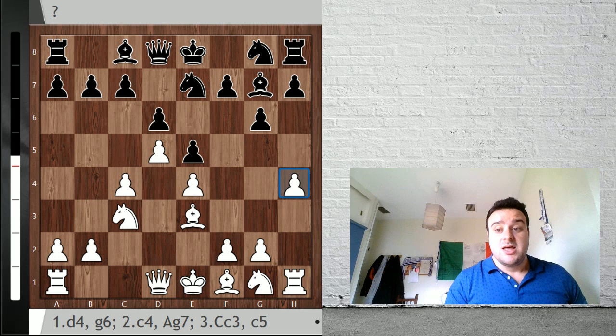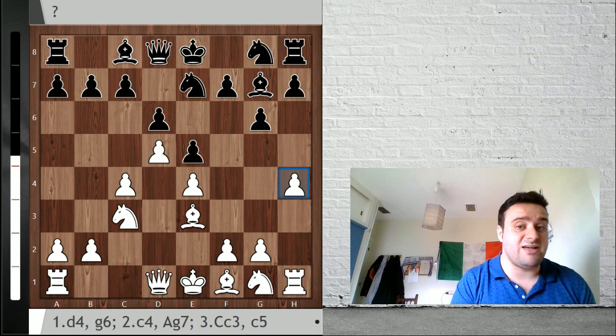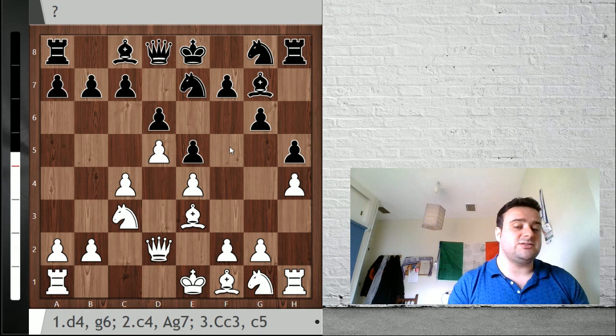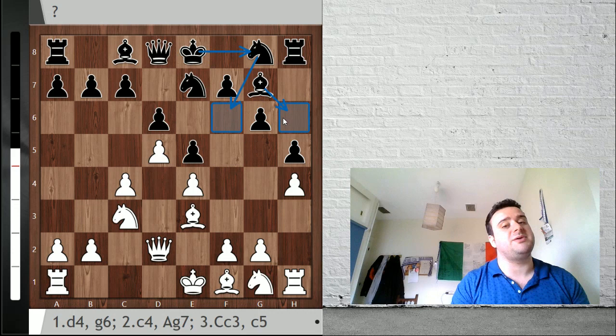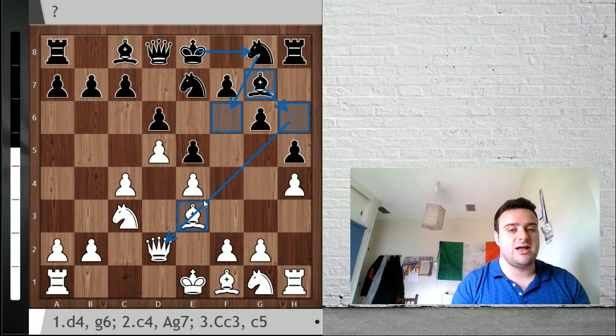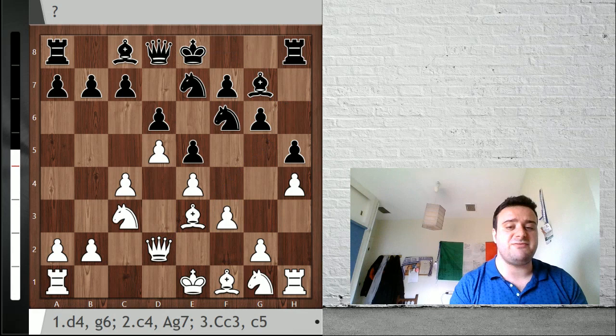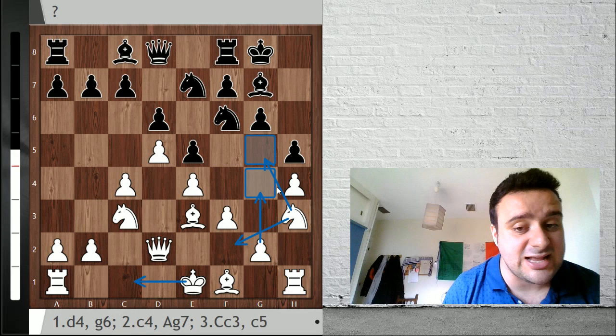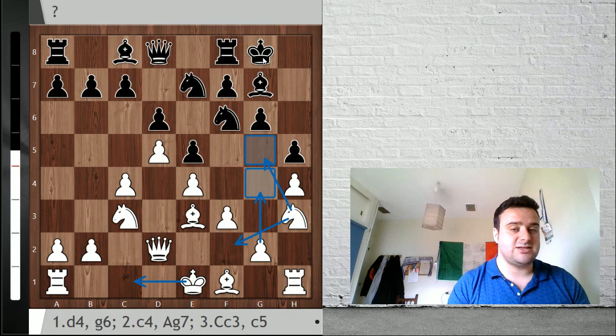Black has two options: he can do something against h5 or he can just continue with his plan by playing f5. Let's try to see first if black wants to stop our h5 idea. He has two options - playing h5 or playing h6. If black plays h5, we can just continue by playing Qd2, and now there are two options: black could play knight f6 to continue with development, or black could play bishop h6 intending to exchange his bad bishop for our good dark square bishop. If black continues with the normal plan by playing knight f6, we can just play f3, and then after short castles, knight h3 - this knight could jump to g5, or we could go long castle, knight f2, and then some plans related to playing g4 in order to attack the black king.